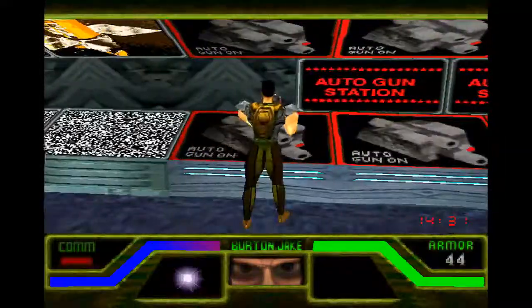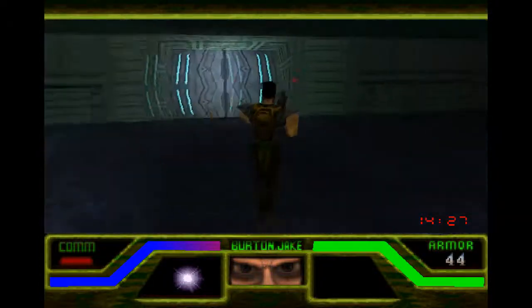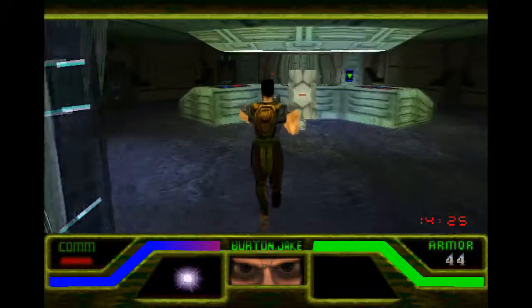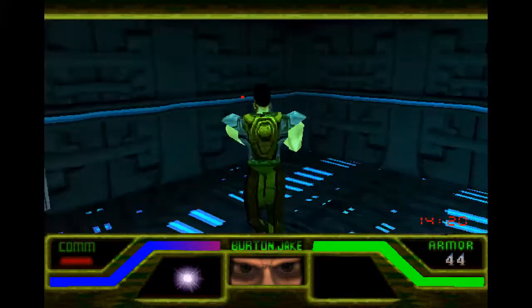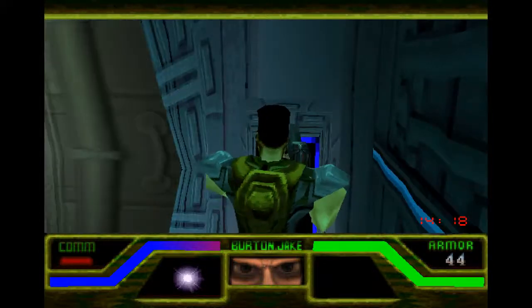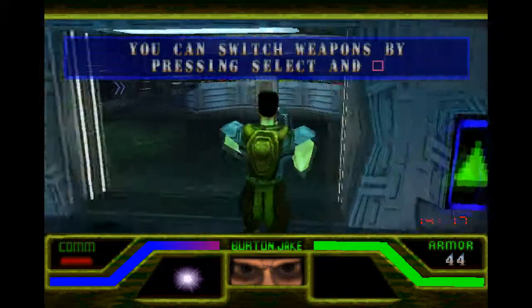What we actually came here for was to deactivate these auto-turrets. We need to deactivate all three of them separately. We can theoretically make it through to the elevator without deactivating them if we just run through and pop med-bags as we go, but it's nicer to do it this way.